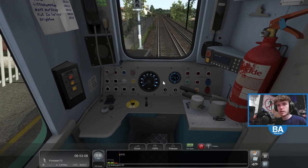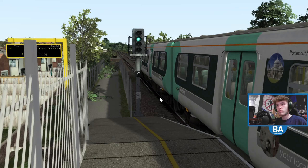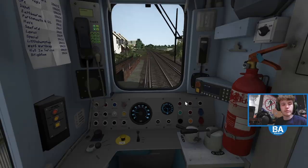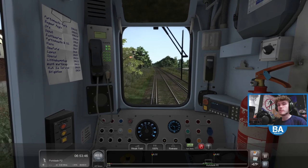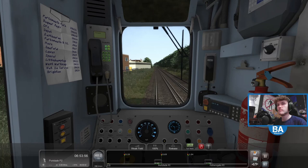There are no station signs. In future, the developer has said he will most likely have his own website version, which can then have custom assets. Let's get back in — Portslade is next. I probably could do this HUD-less; I do know this route fairly well speed-wise. I think it's 70 the whole way, and I know the locations of stations quite well, but we'll keep the HUD on — it might be your first time seeing this route.